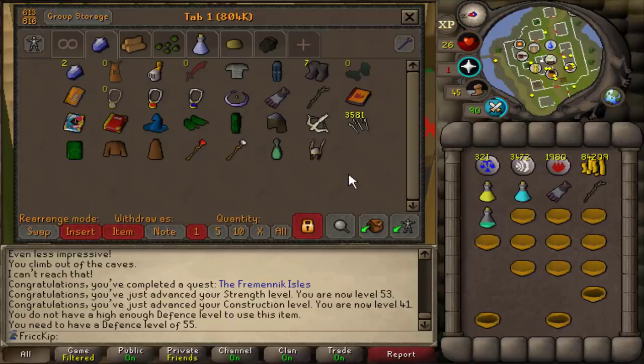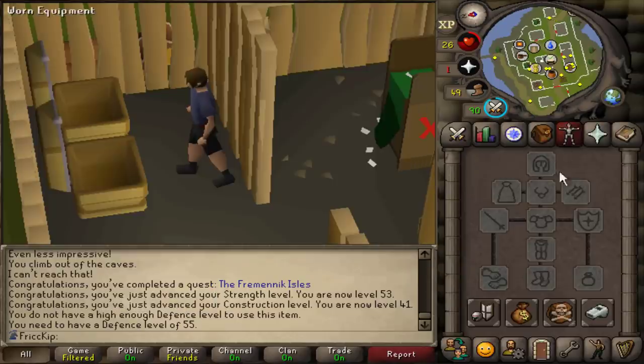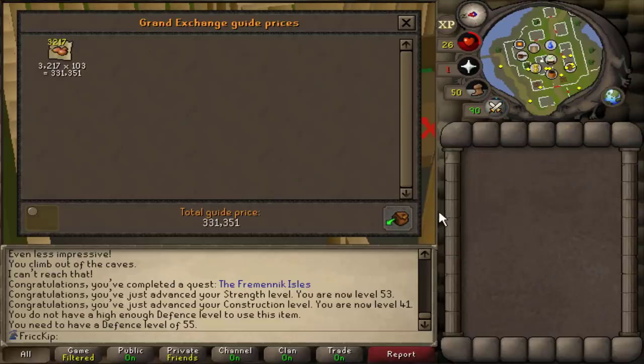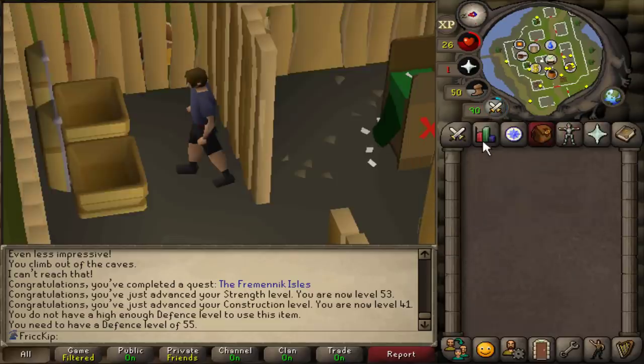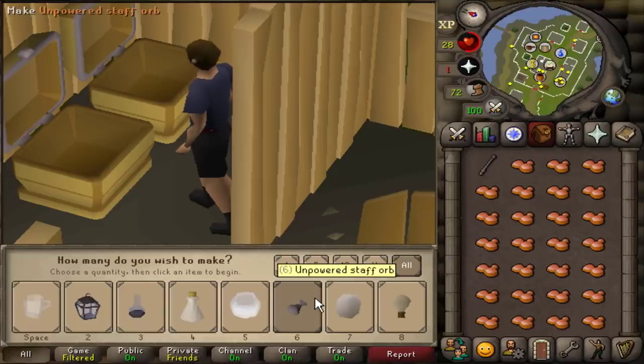It's time to start training crafting then. We have all of our molten glass right in here — 3.2k molten glass. Let's do a price check real quick before we start blowing all this. There's really only two options: we can make lantern lenses which give 55 XP, or unpowered orbs which give 52.5 XP. The lantern lenses have no use, but the unpowered orbs actually have a use if you want to power them into orbs and then make battlestaves later on. So I'll just be making them into the orbs.